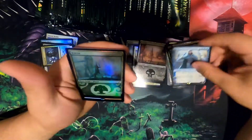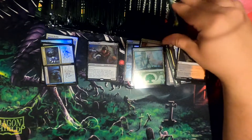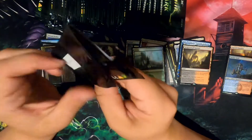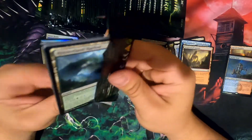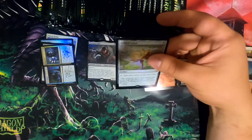Jace is a decent one — put that there. Foil Steam Vents! That's the kind of stuff we like. Pretty sure that's like a $30 hit, even after all the... words escaped me. Ooh, Gilded Lotus. I think that's a decent valuable card.